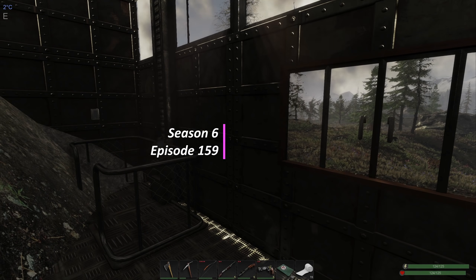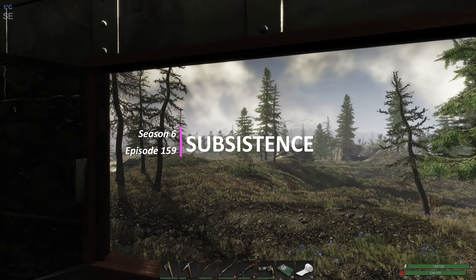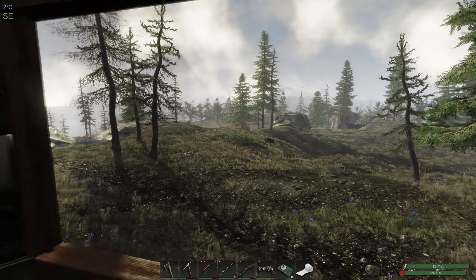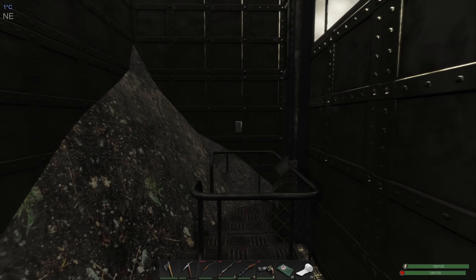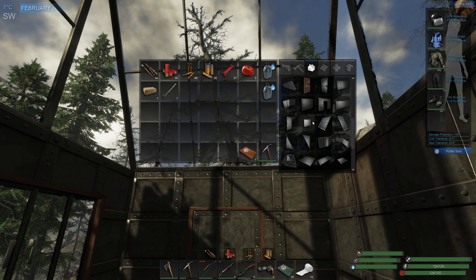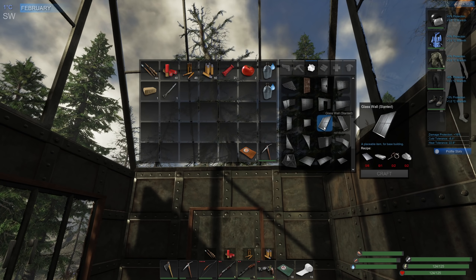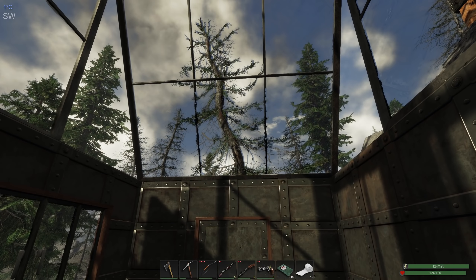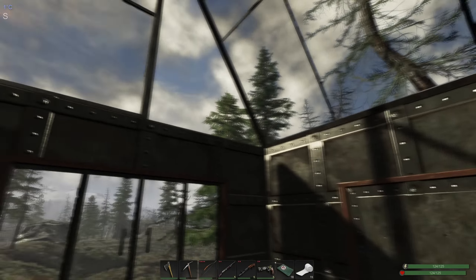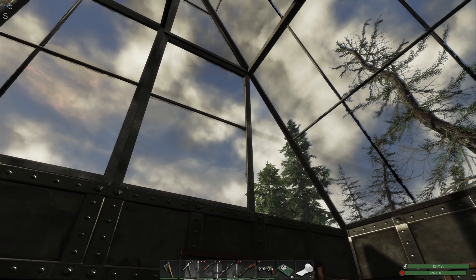Good morning and welcome back to Subsistence. It's a little ways past first thing in the morning here in game, and I'm down here in the elevator because I've been doing a little bit of work with some of the glass pieces I had in stock. I had a couple of glass panels, so I made another glass wall - a slanted glass wall - and I'm trying to open up this atrium a little bit to give it more of a feeling of an atrium rather than just one piece as it was previously.